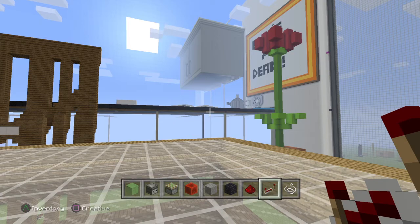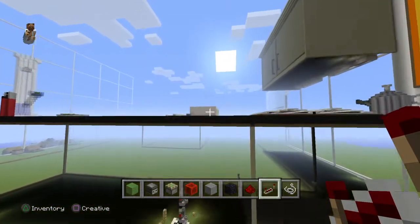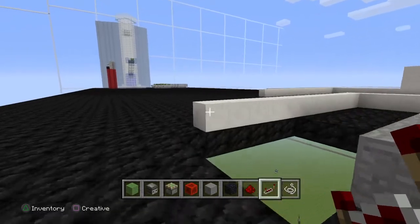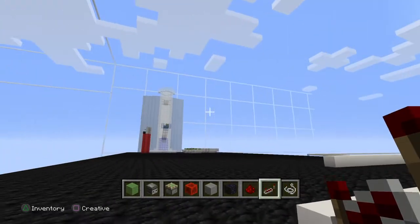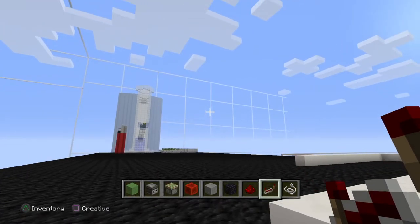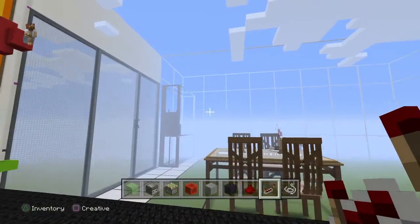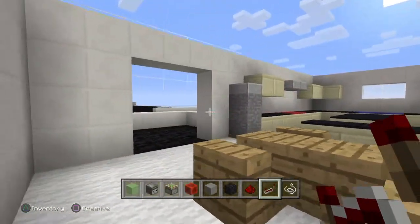We are working on a 40 to 1 ratio to real Minecraft blocks. So as you can see, this one block here is that one block there — vice versa, so on so forth. This is what we're mapping it out of, or mapping it to if you will.